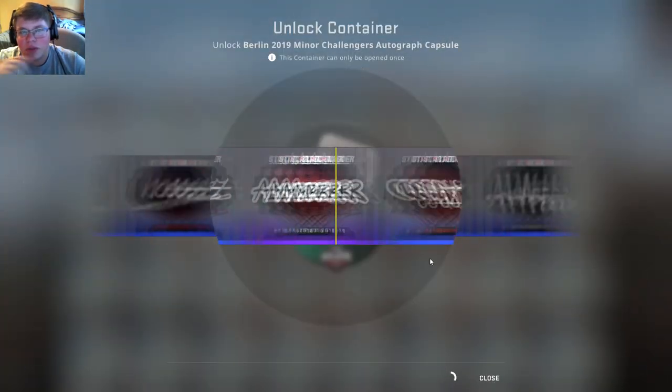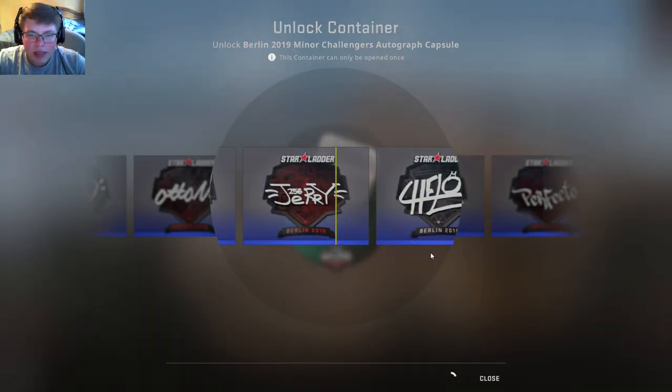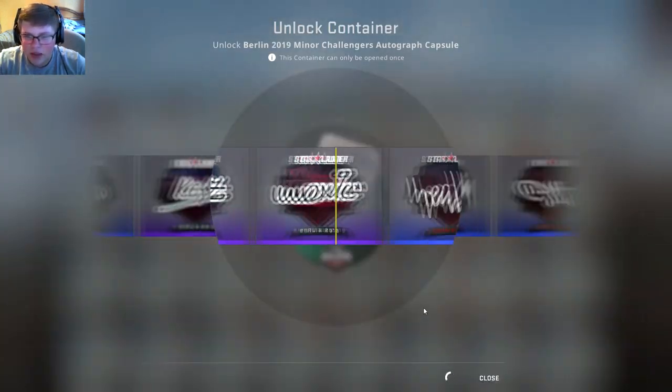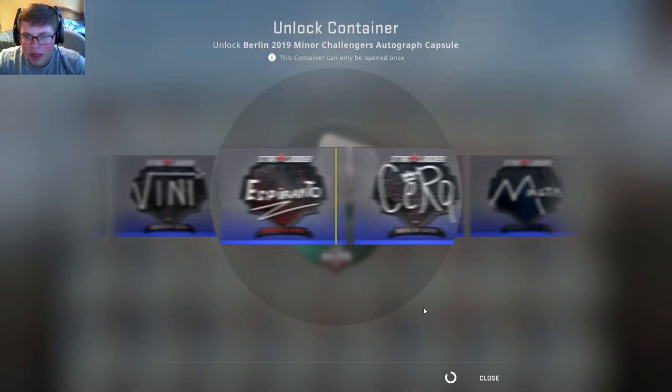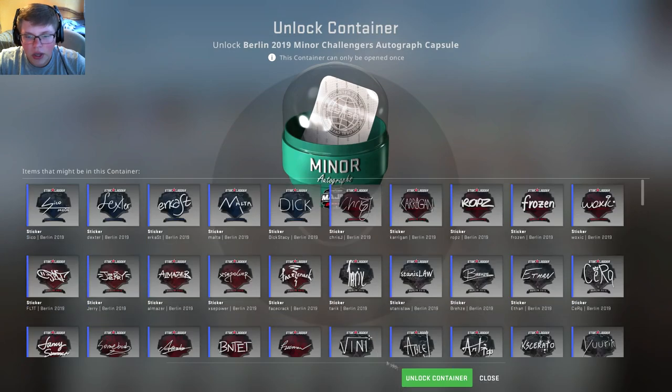Let's do some of the Autograph Capsules. Oh, that's a gold that just passed by. What we're really looking for is obviously the gold stickers. A couple of them go for quite a bit. There's a lot of them that don't go for much, but either way, we're just hoping for something good in general.